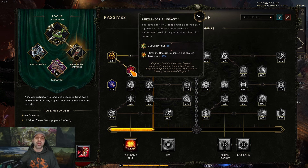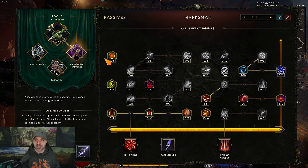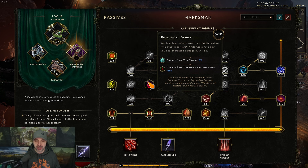Put one point into Wilderness Scout and five points into Tenacity. This gives your endurance threshold a 15% base based on your max health, which is huge. It goes away when you are hit, but it helps with any big initial hits — basically prevents you from getting one-shot. Your final ten points go back into the Marksman tree — into Prolonged Demise. We don't care about the damage over time; what we care about is 10% DR to DoTs, which is really important for staying alive.